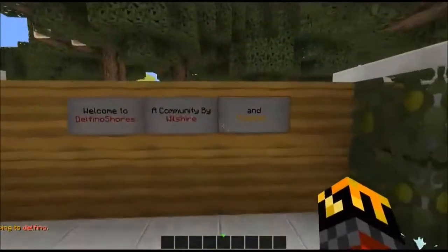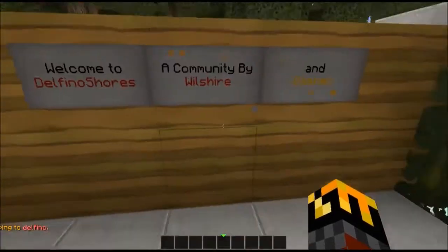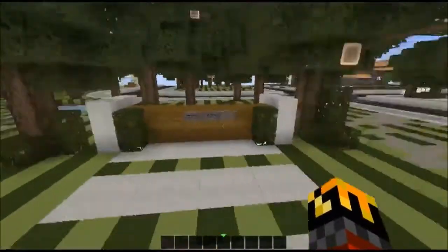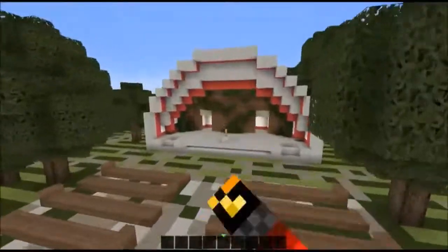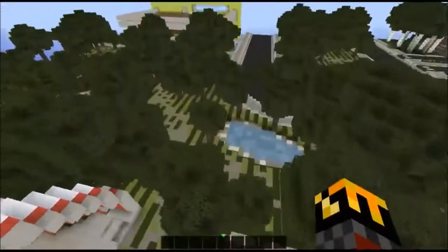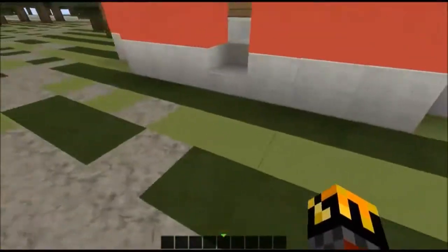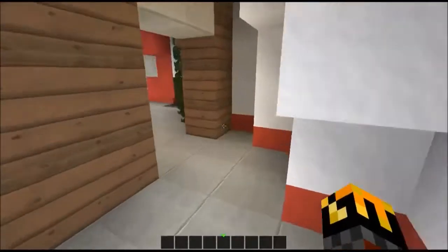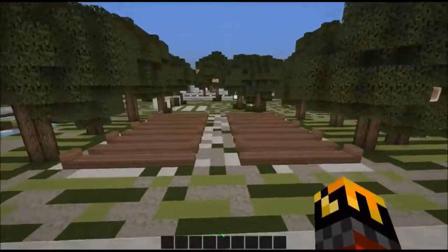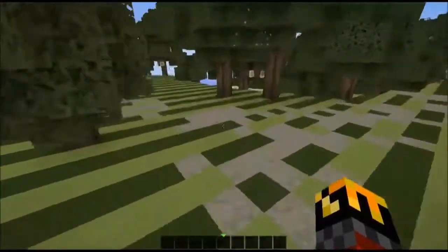It's quite a popular town, it was made by Wilshire. So we're going to take a walk around spawn here a little bit. Very, very nice — I really like this, very unique, you can hardly ever see this type of stuff in the world. You've got a nice little amphitheatre thing. I love the gravel paths, that's really nice.